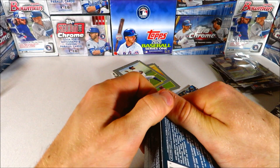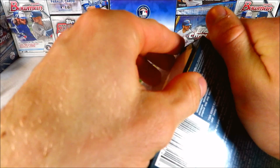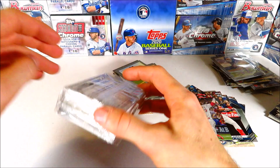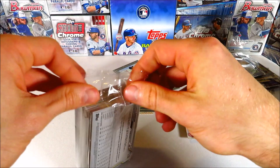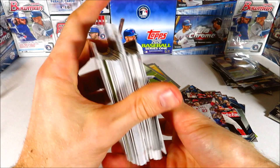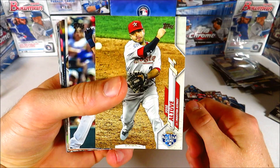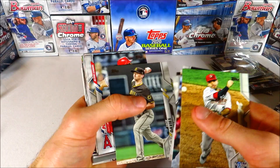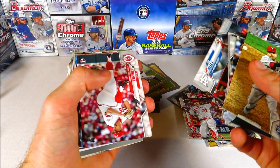Derek Jeter, Shogo Akiyama, Gavin Lux — pretty awesome. Carlton Fisk, Thurman Munson, Sixto Sanchez, and back on the base — Mike Trout. Haven't seen a Trout in a while. Cal Ripken, Ken Griffey, Mike Trout again — we got three Trouts right there, awesome. Down to our last hanger box. If you've stuck with me thus far, you are a real one and I love you. This is our last hanger box — maybe we can hit a platinum one-of-one or an auto, though autos are super tough to pull from hanger boxes.